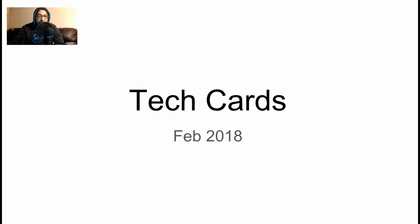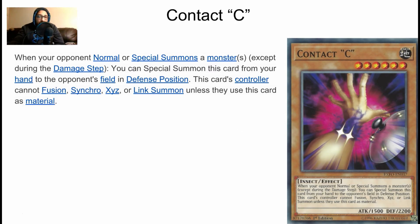The first tech card is Contact C. This is a card a lot of you guys recommended in my community tab. Very solid card with a simple effect: when your opponent normal summons a monster, you must give them Contact C. What this makes the opponent do is they have to either fusion, synchro, xyz, or link summon using this card as material. Against decks like Salamangreat, it doesn't necessarily beat them outright because a lot of Salamangreat players use more than just Salamangreat link monsters, but it can slow them down if they're trying to go for a big push.